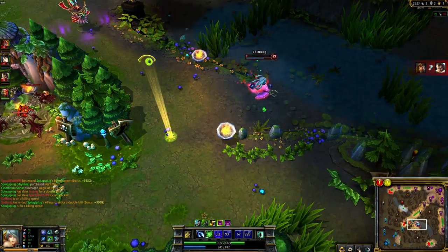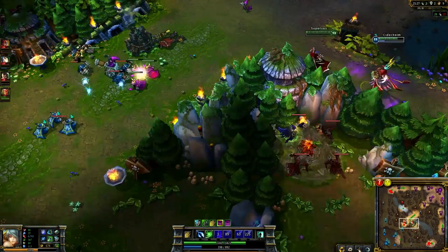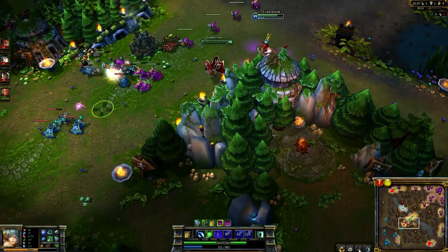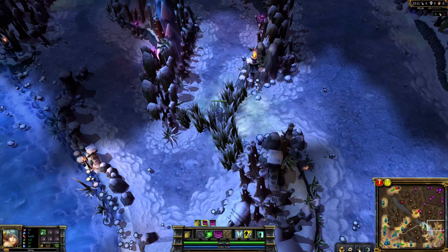When playing against champions with global movement ultimates or abilities that allow them to travel a significant distance across the map very quickly, wards a little further out and in odd spots can be helpful. For example, both the top and bottom lane have small pockets near the blue buff where Nocturne is in range of using his rank 1 ultimate against opponents that are past the midway point in the river. Warding the bush here can give you vision that they are likely not expecting.